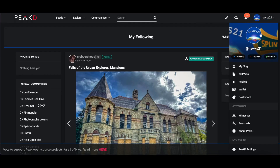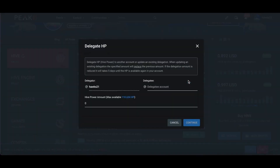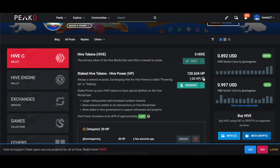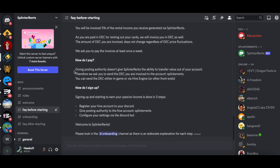Here I'm on my Hawks 21 main account where I post blogs from, and that has some of my Hive Power — I have 120 Hive Power. To delegate, I just type in 'hawks gaming' and pick how much. I'll do 20 for now since I don't have a lot of cards on there yet, and I can increase or decrease that very easily. There we go — I have delegated to Hawks Gaming 20 Hive Power. Simple as that.